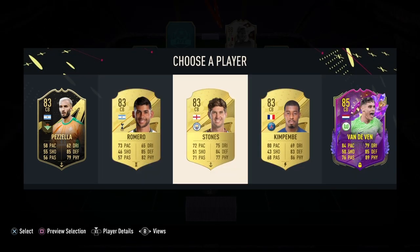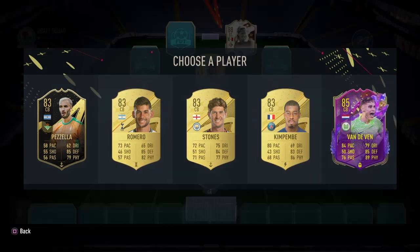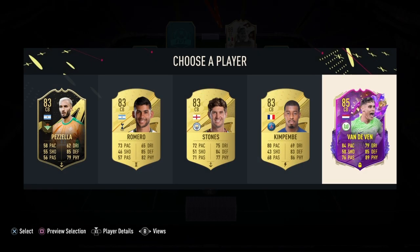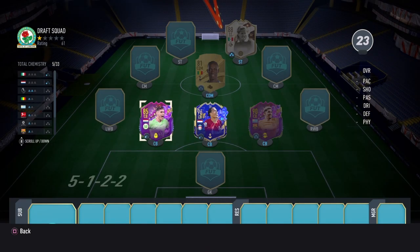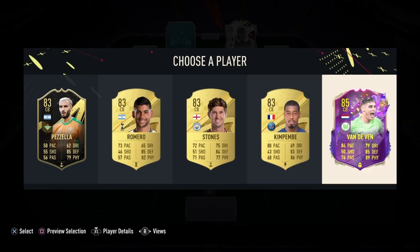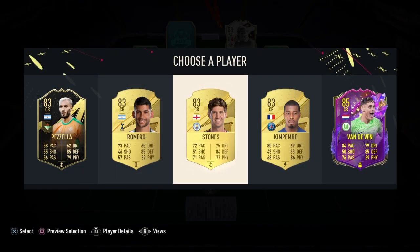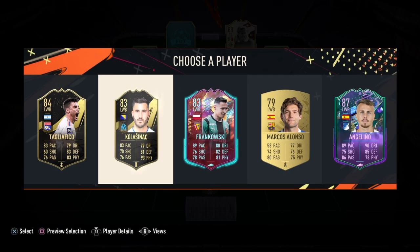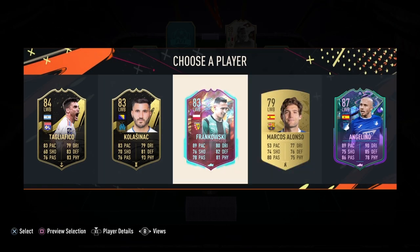These guys are not really smiling — Van de Ven, who's he going to pair with? Imagine if he took the Netherlands guy... that's a six out of three and this is a five out of three, so it's only right we take John Stones. We are looking for the highest chemistry in this game.